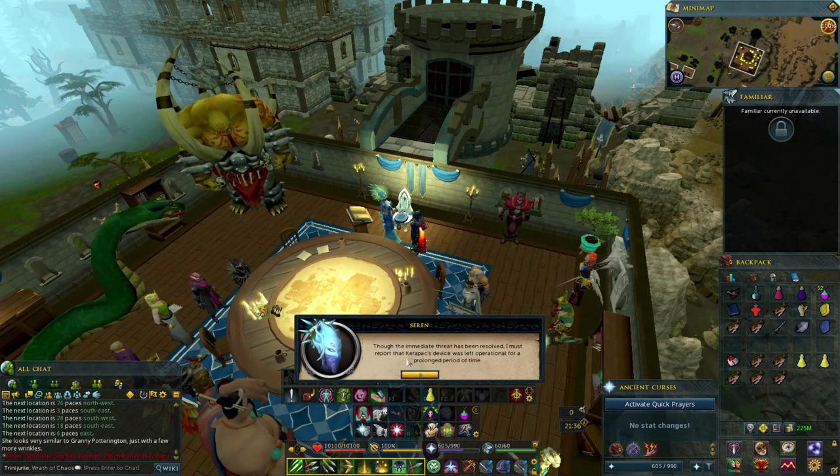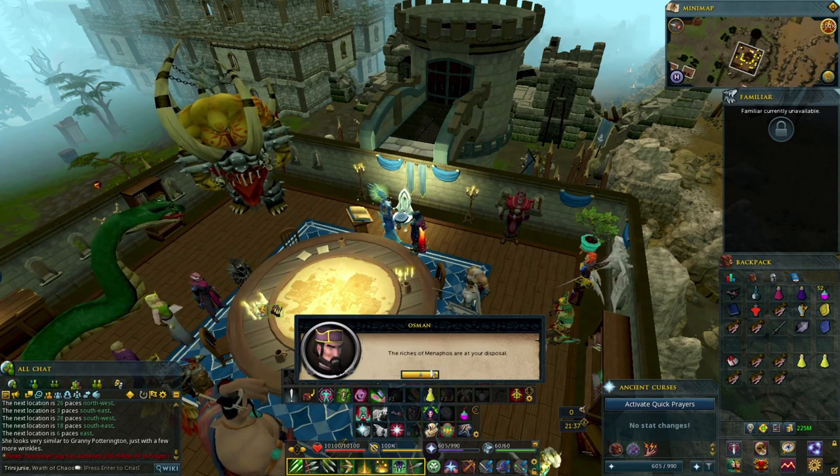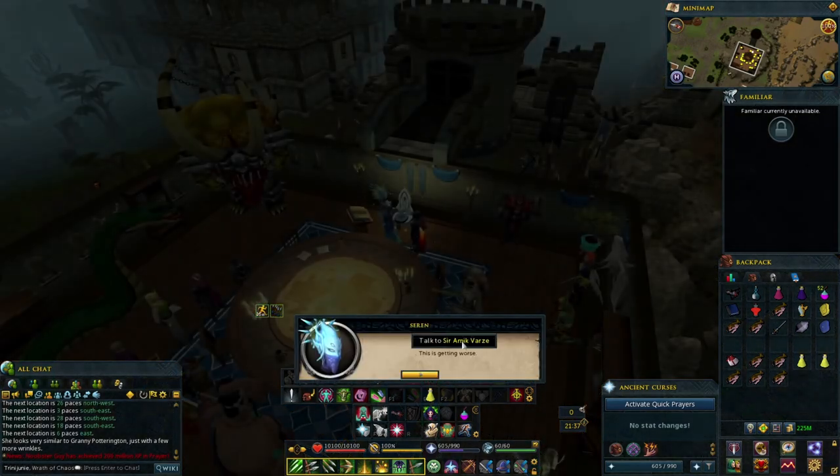Sarin addresses the council: 'Though the immediate threat has been resolved, I must report that Carapax's device was left operational for a prolonged period. His plan was to poison the world's magic and through it every living thing. Though the World Guardian put a stop to it, enough shadow anima was released that we will likely see its impact. Research by the curator informs me that even a small amount absorbed by growing plant life could stunt or damage its growth. The next harvest will be a poor one — I urge you to prepare your people for famine.'